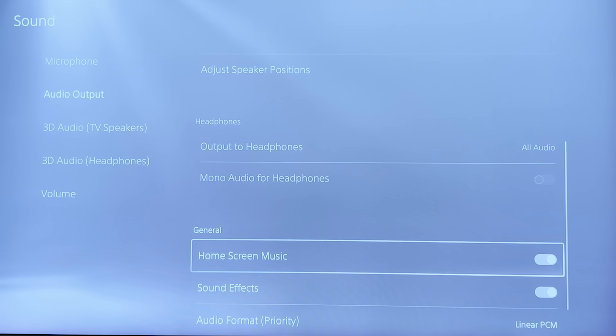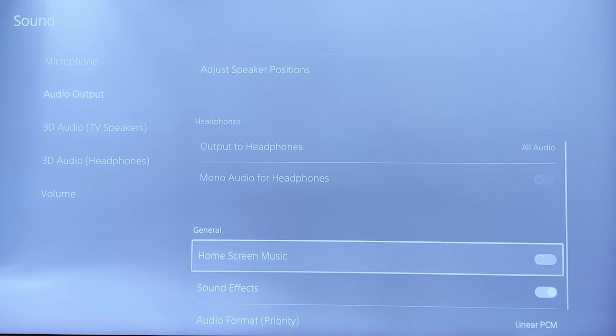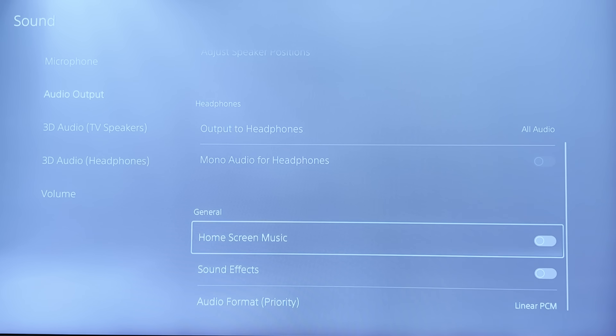Another thing that may impact the sound is under General — you've got your Home Screen Music and your Sound Effects. If these are disabled, it will give the impression that your sound is also not working, so ensure that these are enabled.